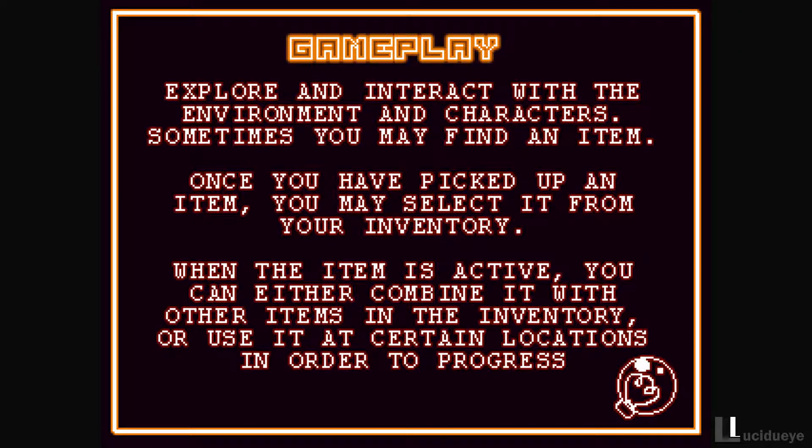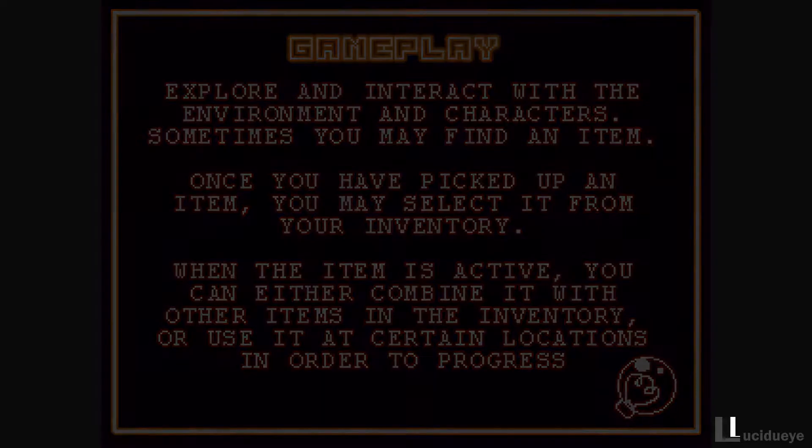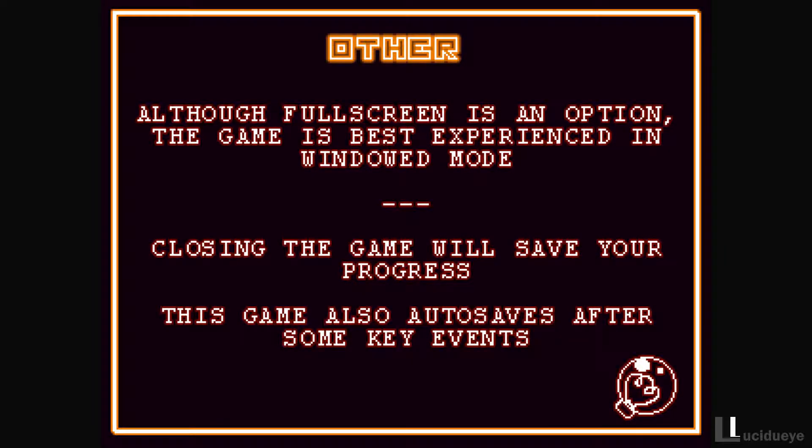Explore and interact with the environment and characters - sometimes you might find an item. Once you've picked up an item, you may select it from your inventory. When the item is active, you can combine it with other items or use it in certain locations to progress. Although full screen is an option, you should use windowed mode. Closing the game will save your progress, and the game also auto-saves during some cute events.